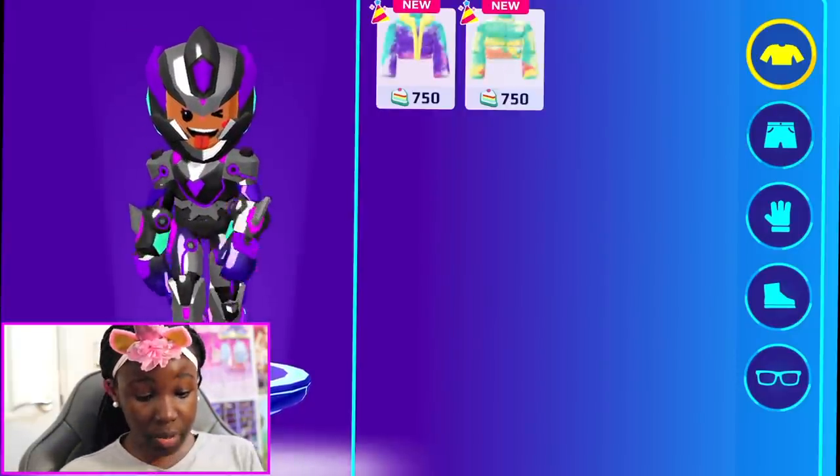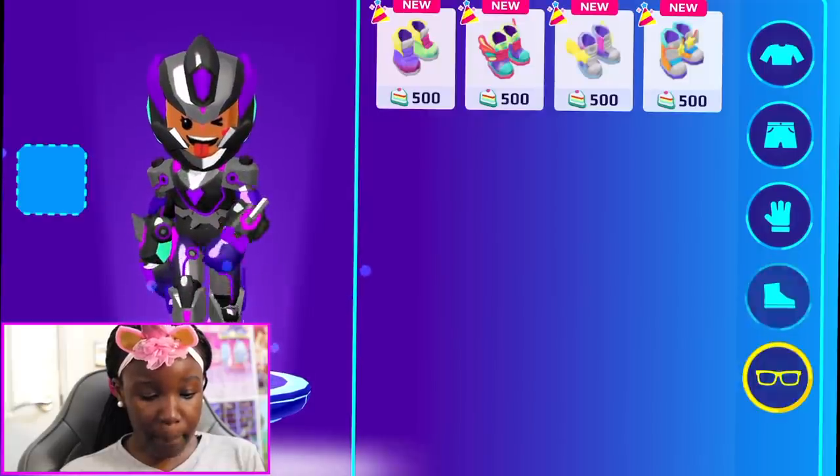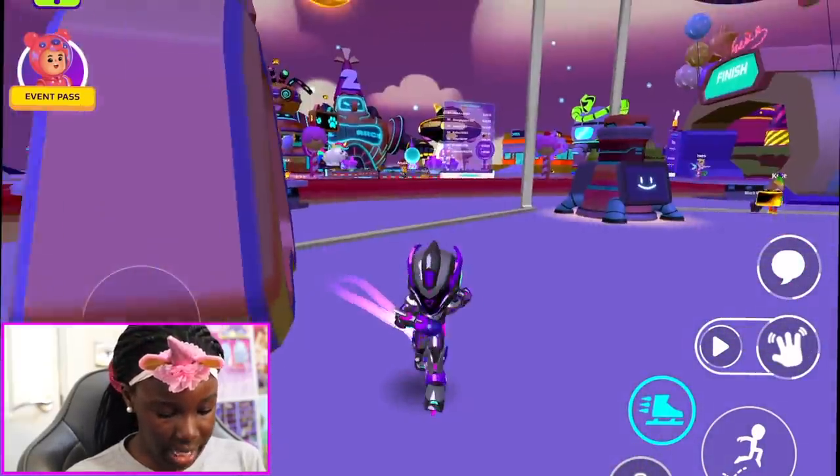What can we buy from you? We can buy some jackets, trousers, gloves, boots, and glasses — that's so cool, guys! Then what have we got over here? We've got a space hopper thing. What is this? Does anyone know what this is?